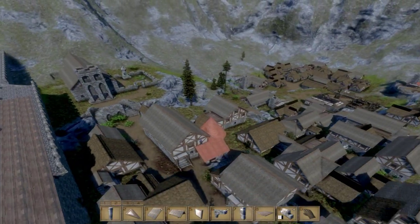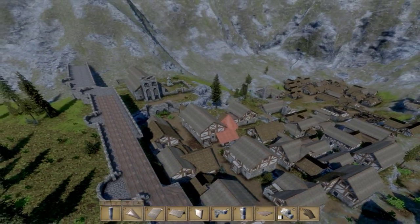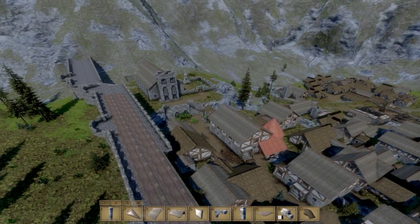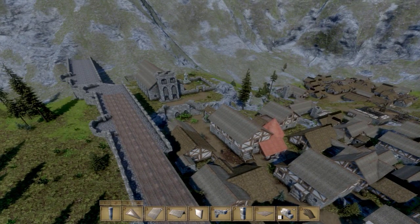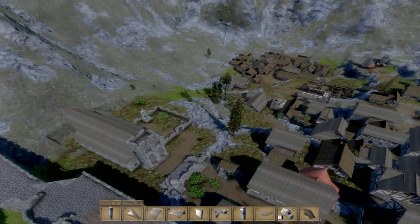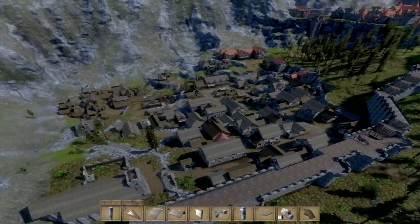That's the first church out of two that's going to be constructed. The other one will be constructed later on — it's going to be a little bit of a different setup and might actually have a nave, I believe that's the correct term. That'll do it for this video — see you guys in the next one.